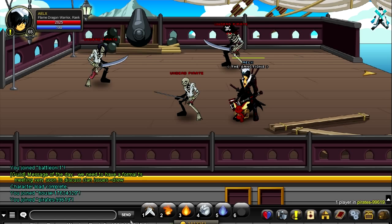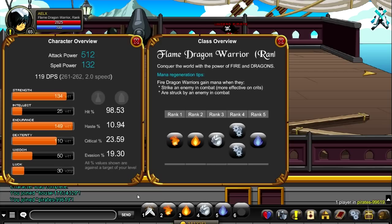Now that I got all the items, let's get right down to the class. I start out with 512 attack power and 132 spell power. This class is a melee type — it's physical, not based on wizard damage. Here are its basic stats: good strength, endurance, a little bit of dexterity. Hit is 93.53.